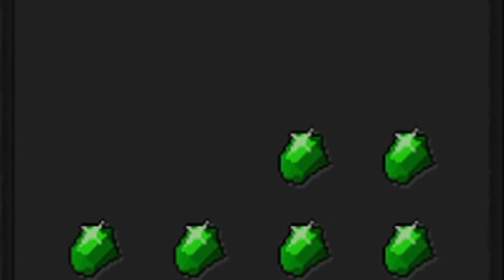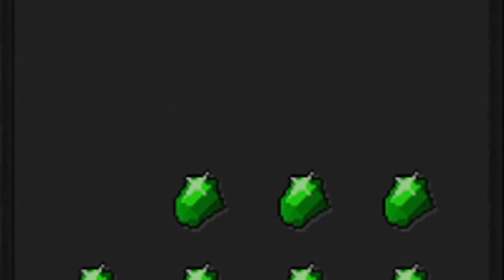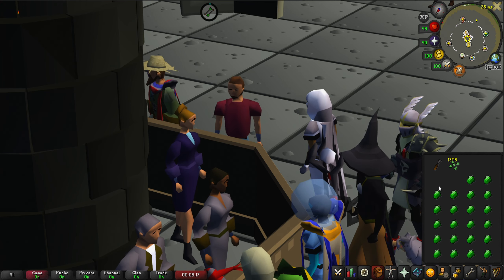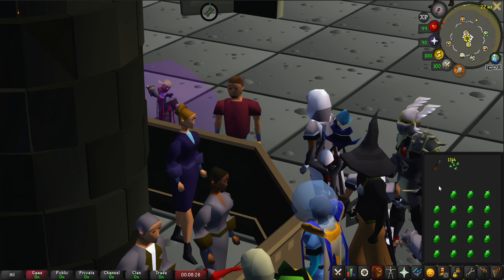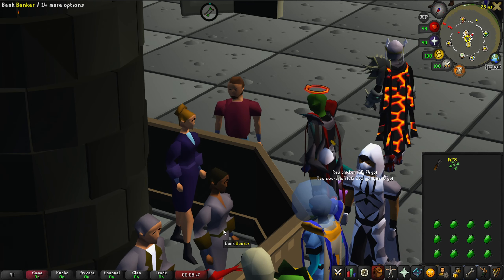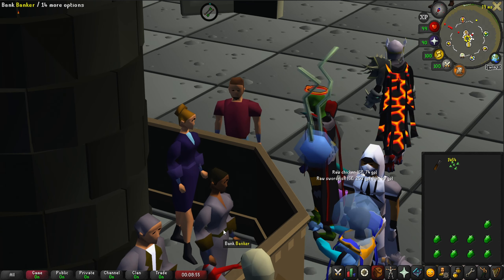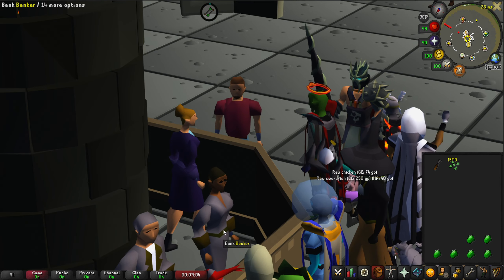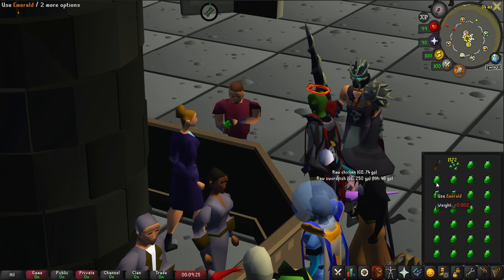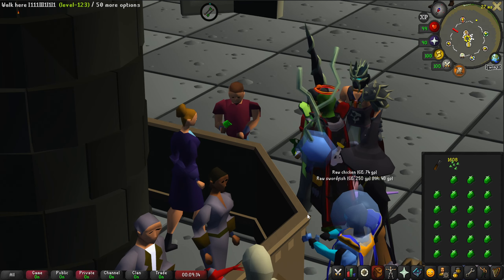Once emerald bolt tips have been attached to the mithril bolts, they become emerald bolts. Emerald bolt tips can be created through the fletching skill — a player must have a fletching level of 58, and then cut the emeralds with a chisel. This will produce 12 emerald bolt tips and grant the player 5.5 experience. After that, you could attach these bolt tips to mithril bolts: attach 10 emerald bolt tips to 10 mithril bolts, which grants the player 55 fletching experience. I might try this method in a future video, so let me know in the comments down below if that's something you'd want to see.